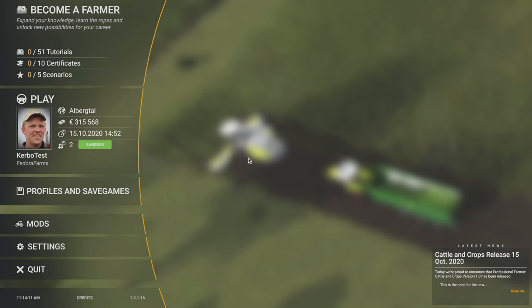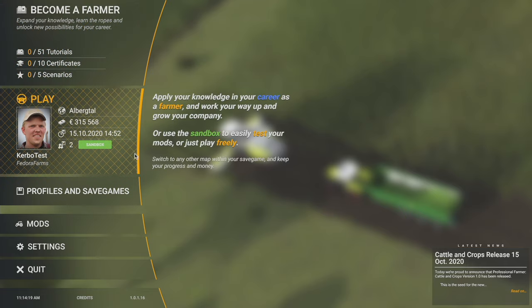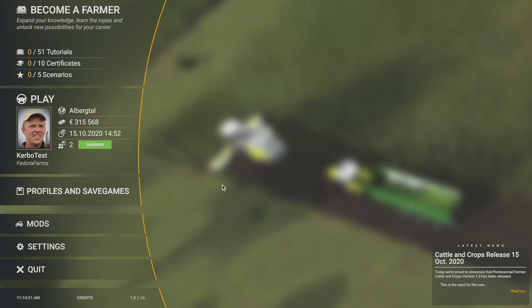Howdy folks, Kerbo here with some more Cattle and Crops how-to. If you're a long-time player like myself, all this changed with scenarios and profiles with the release, and at least to me it's a little bit confusing. Maybe I'm just thick in the head, but I've seen other people on the Steam discussions wondering what the heck's going on.